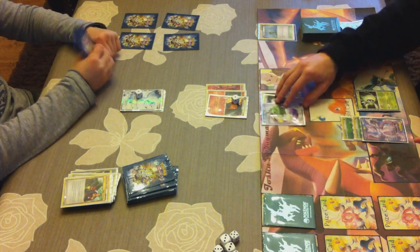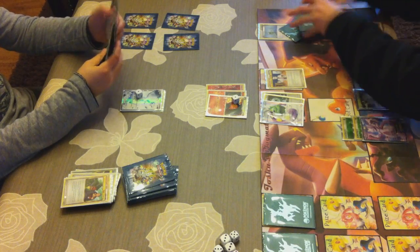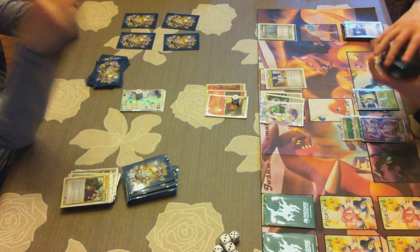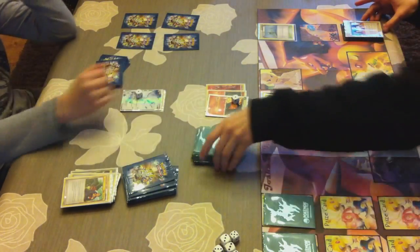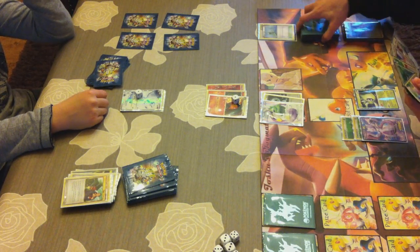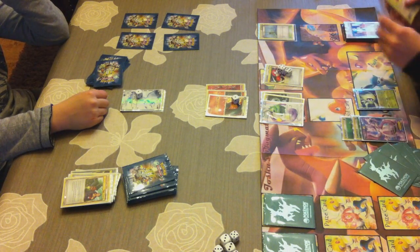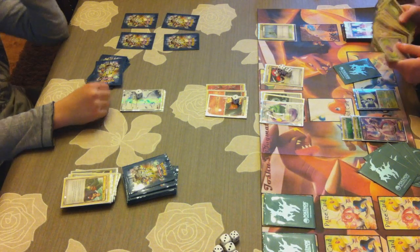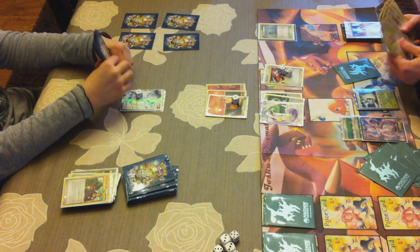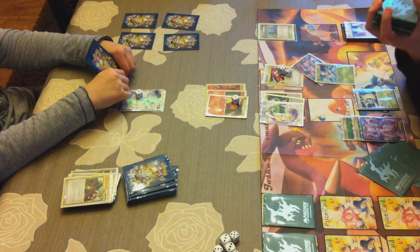I attach a Double Colorless Energy to Tornadus instead of a regular Grass energy. I still have Celebi out which can get the energies — if Tornadus gets knocked out, I can use the Grass energies to build up another attacker. Dual Ball again — two Heads! I have really good luck today. Starting with the perfect hand, getting 60 or 80 damage on the first turn — just perfect for this deck. I get a sneak peek of my deck: another Mewtwo and Shaman. Shaman is great for moving the energies.